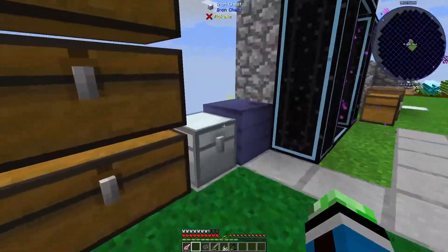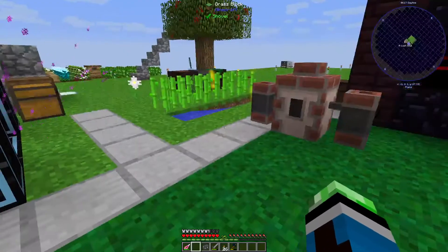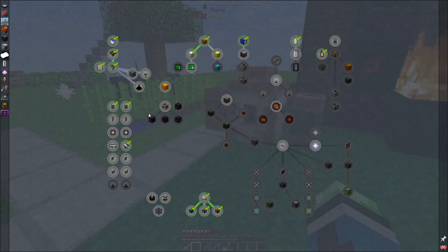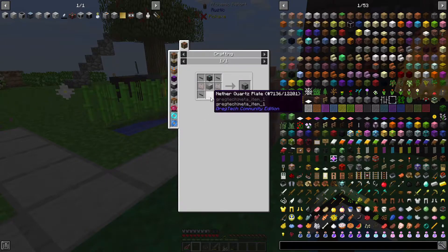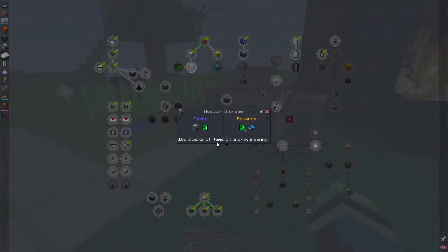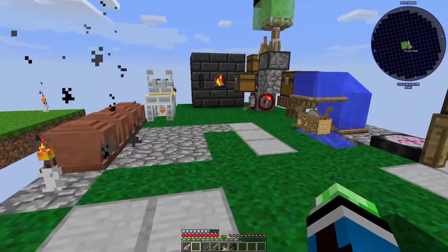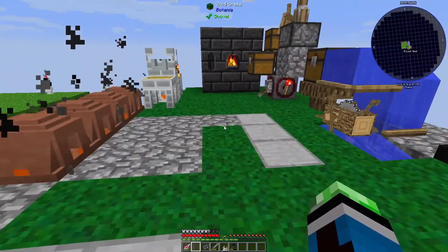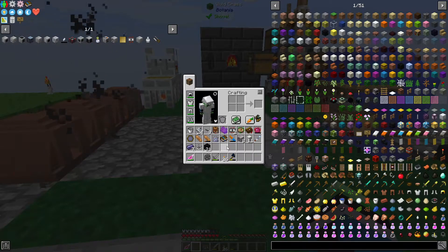I'm literally out of chest space - oh geez. Supply chain management... the modular storage might actually help. Oh wait, I can't do that yet because I need nether quartz.